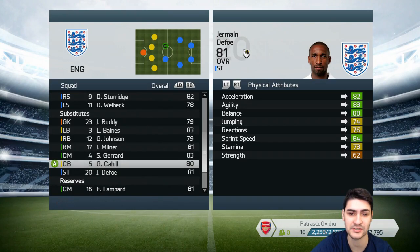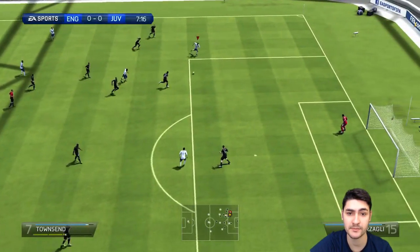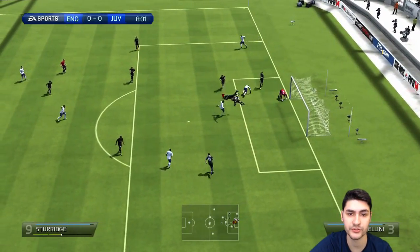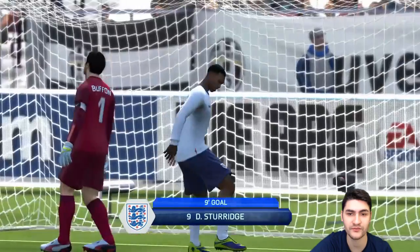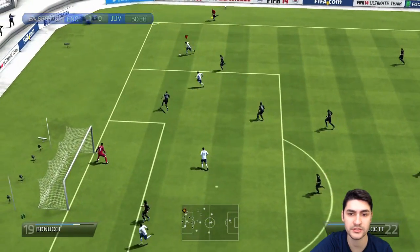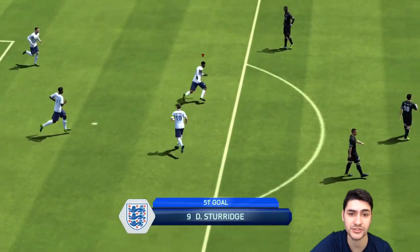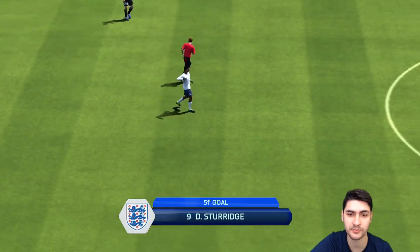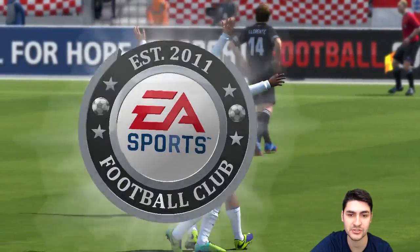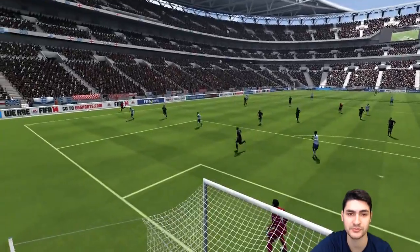As CDM, I'm using two different combinations depending on the formation. For the 3-5-2, I use players that are more defensively oriented, like Baines, and even though Gerrard is more offensively oriented, he's still better in defense than my other CDM combo of Rooney and Wilshere. I particularly enjoyed the second pair because it was more fun — Rooney's outside shots were great, and Wilshere is good at covering ground, making him a very nice box-to-box midfielder.